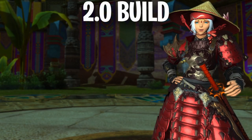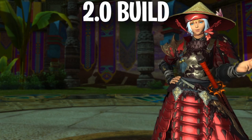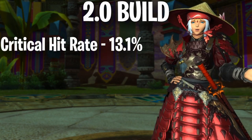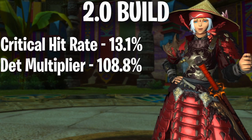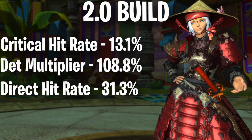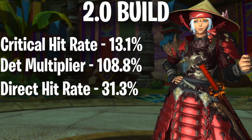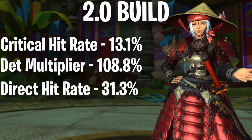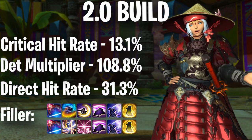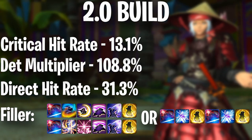Lastly is the 2.0 build. I am so excited to try this build because I have fond memories of Fast Samurai back in Stormblood. Even though it doesn't play the same as it used to, I feel like this build has a lot of potential. While it has the lowest critical hit rate at 13.1% and a medium determination at 108.8%, it does have the highest direct hit rate at 31.3%. The faster GCD allows us to net a free GCD over the 2.14 build at only 15 GCDs. This is insane because this savage tier has a lot of full uptime fights, which means this build is a real contender. With so much speed comes the unheard of 4 GCD filler. The optimal filler is to do a Gekko or Kasha combo and then Ikishoten into Meikyo, but if you can't because of where you're at in the fight, do Yuki-Kaze twice.